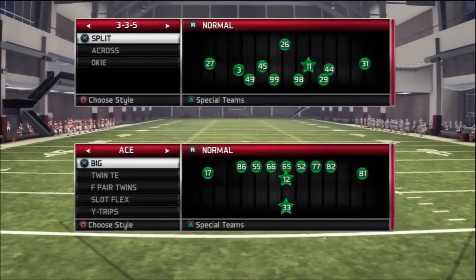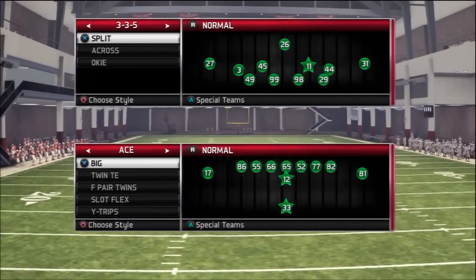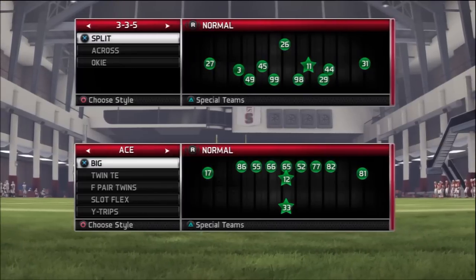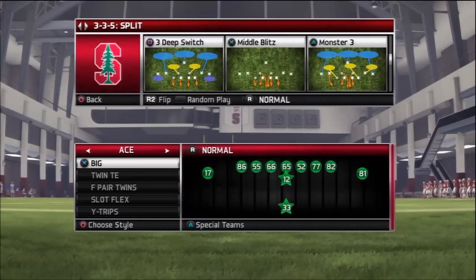YouTube, what's up. KiloScore, MaddenStudents.com, bringing you guys a new little defensive play that I found labbing with Slim Reaper. It's quickly becoming my new defensive base play. The play is going to be out of 3-3-5 split, and the play is three deep switch.